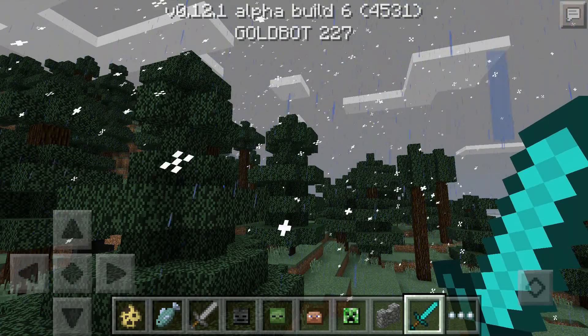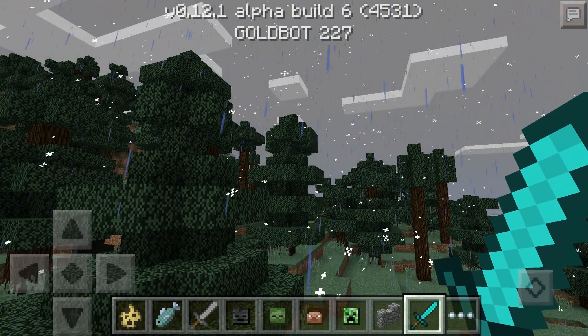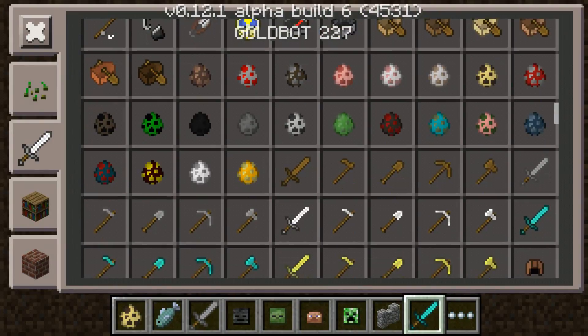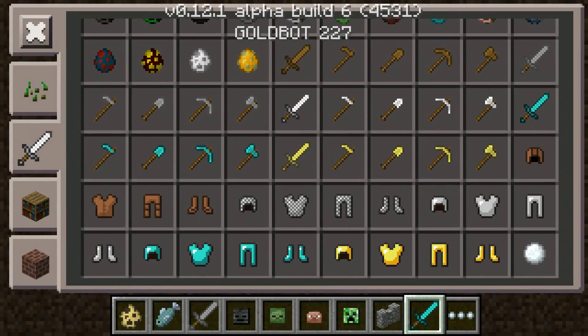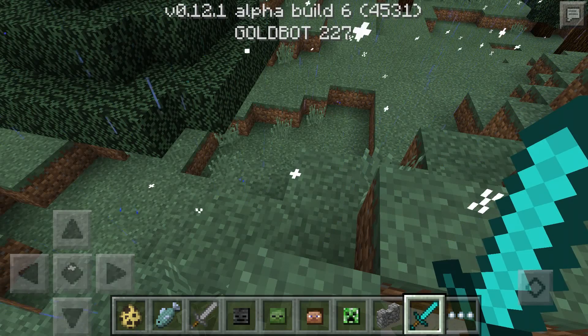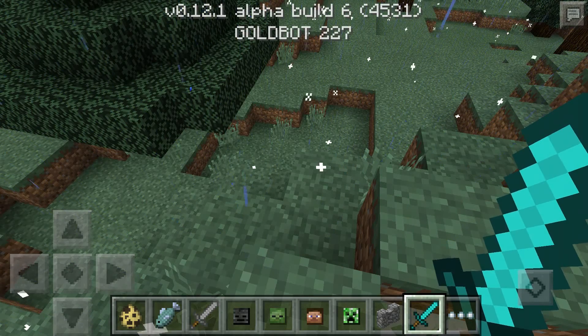We're going to go over the bug fixes and new features. First off, they have reorganized the stone sword, stone shovel, and stone hoe in the creative inventory — they're back where they should be, as they were in a different slot before. Next up, they have changed the particles when placing water in the Nether.